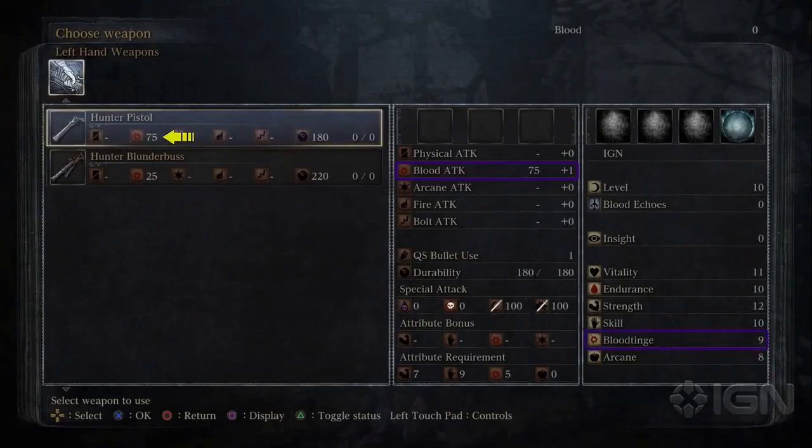When you upgrade Blood Tinge, you'll be able to use more powerful guns which will have a higher Blood Attack rating, and depending on the scaling of that weapon, it's possible you'll receive even more Blood Attack power on top of that. So Blood Tinge definitely looks like the route to go for a gun build, though it also looks like you'll need some pretty high Strength and Skill as well.